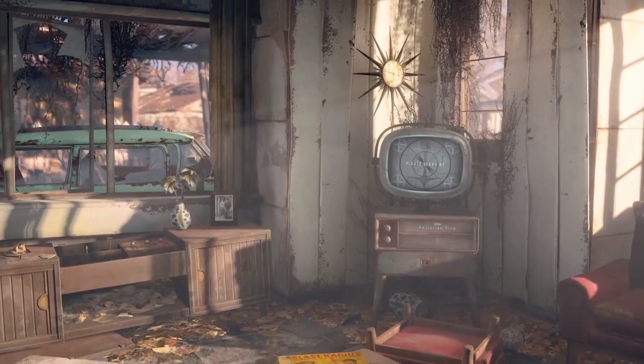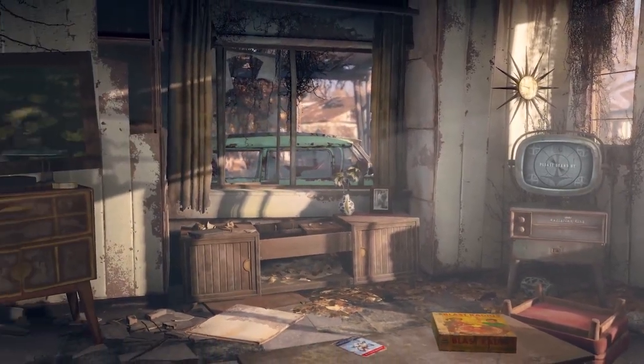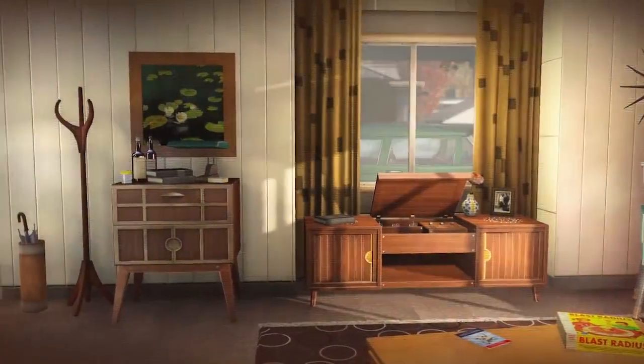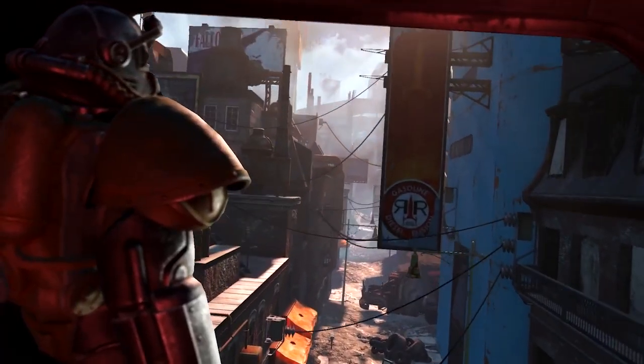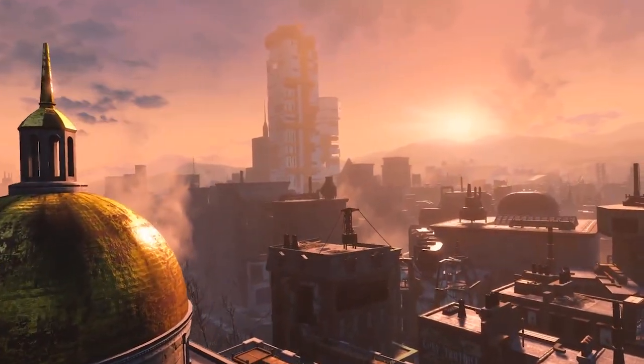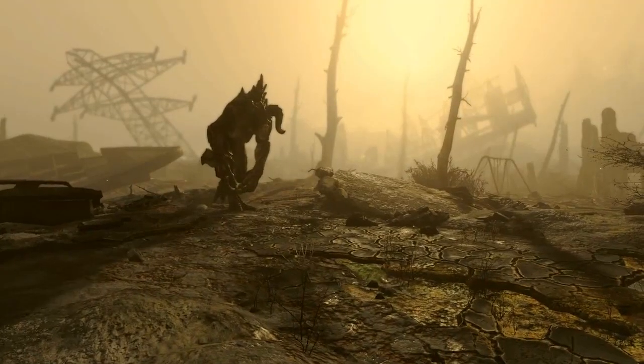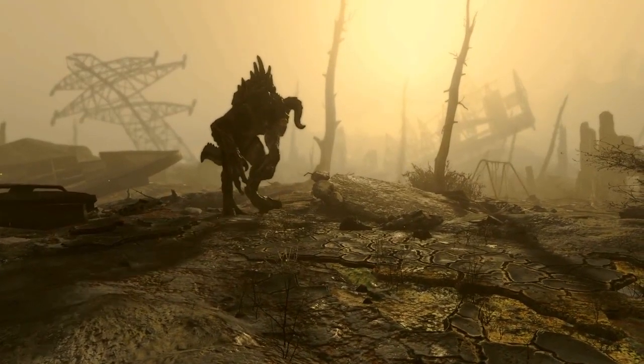The 3-minute Fallout 4 reveal trailer was created in-game at Bethesda Game Studios, so we can consider it somewhat representative of the graphical fidelity and art style of the actual game. With that in mind, Fallout 4 looks to have brighter, more varied and more richly coloured environments than the wasteland of Fallout 3. But don't worry, there is still quite a lot of blasted browned landscape — I mean, this is the post-apocalypse.